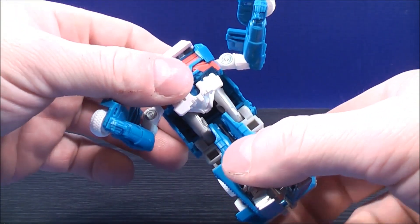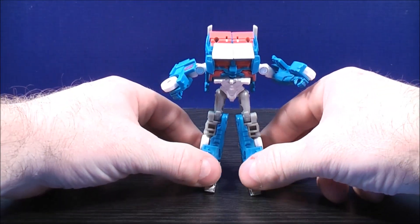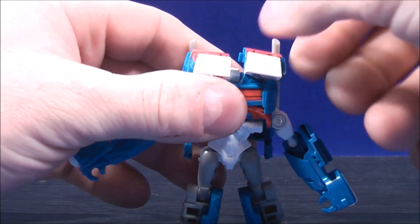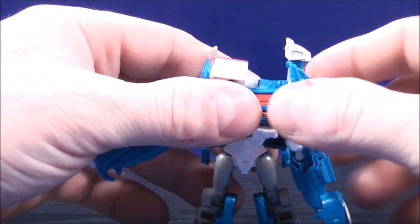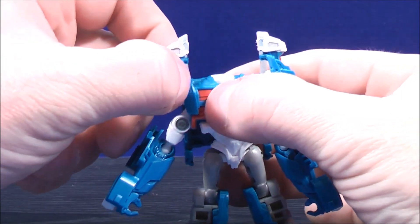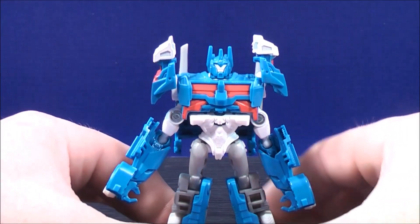With the body, bring the body forward like this and then bring the legs down like that. With the upper half of Ultra Magnus, take the visors and kind of separate them like this — make sure the white part is facing up. Do the same thing with the other side, bring it to the side, and again make sure the white part is facing upwards.